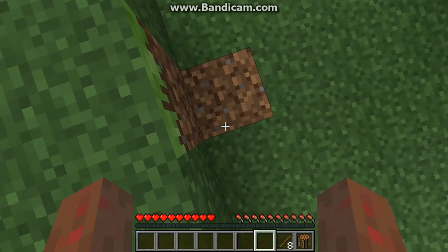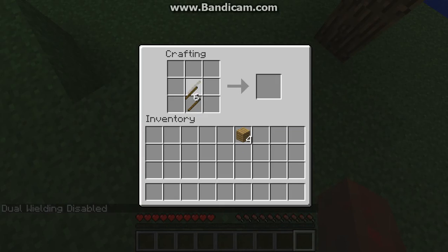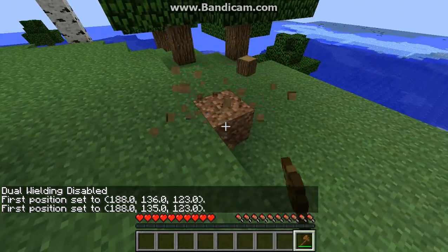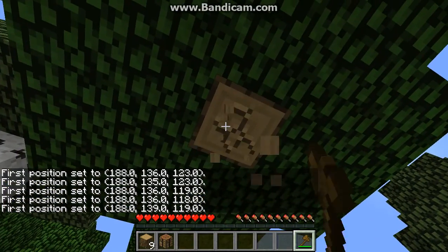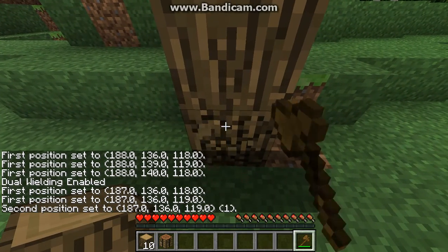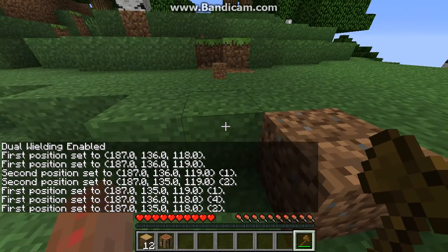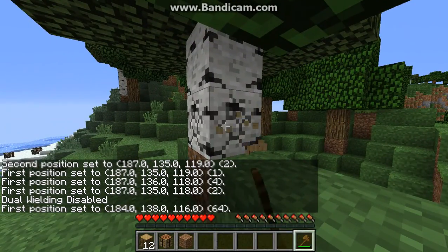It speeds things up so much. I can't open stuff with two-wielding on. I also have a loot drop mod so as you can see, items float to me - it's amazing. Let's turn dual wielding off for now.